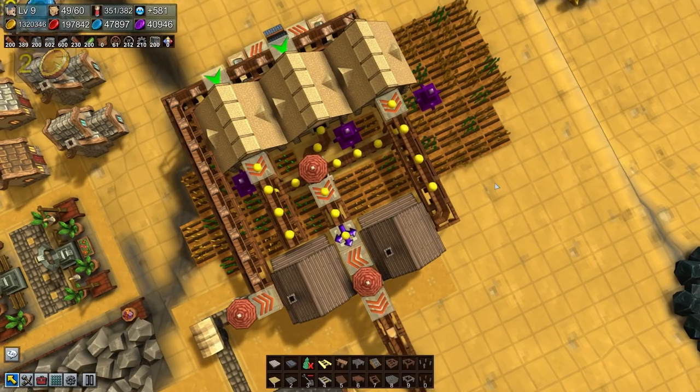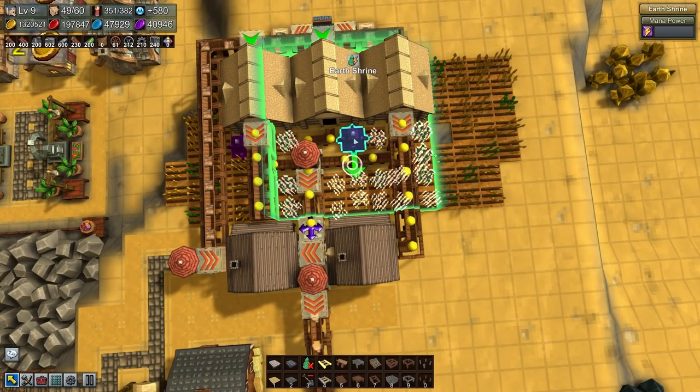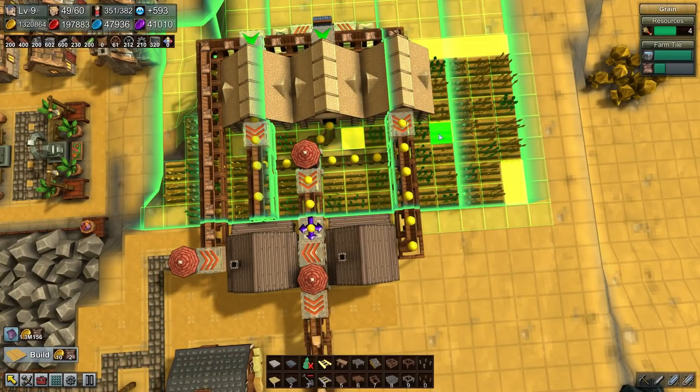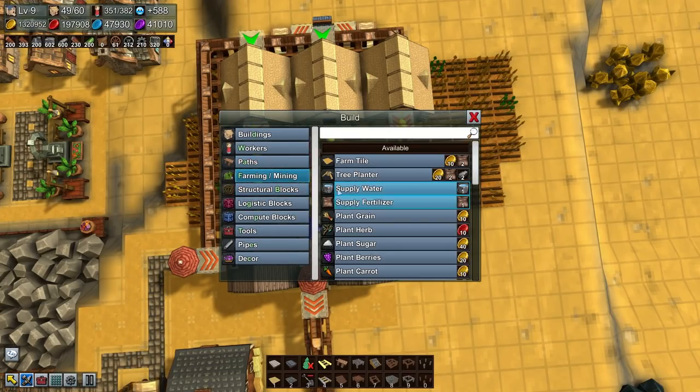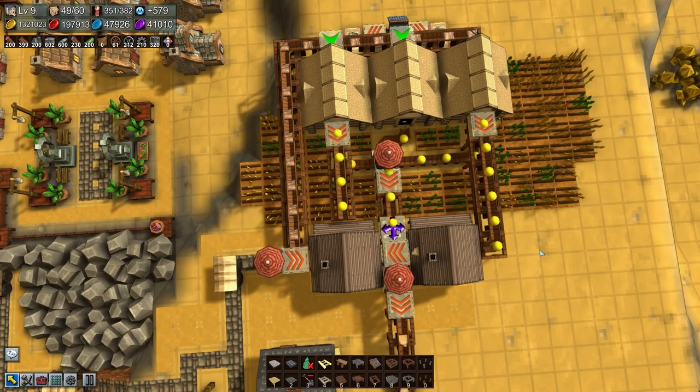We don't need these earth shrines on any level, so we're gonna get rid of these. Wow, they were expensive to build for no reason. Well, that's a lesson — see if you need them before you build them.